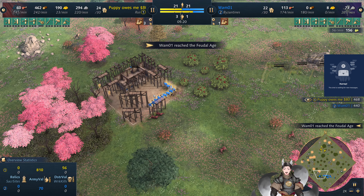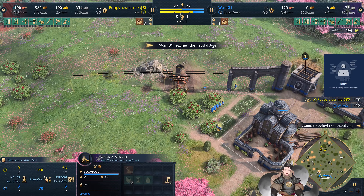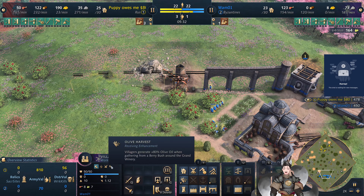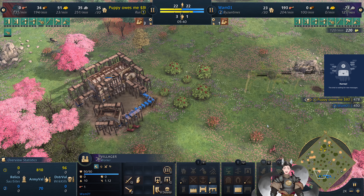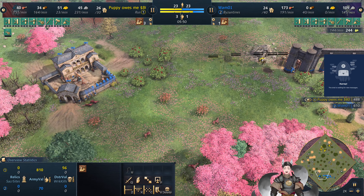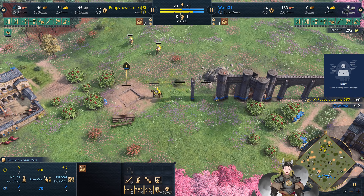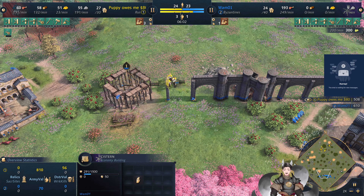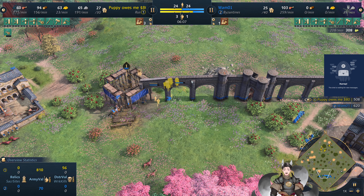We've got that secondary town center already being deployed out over here. Grand Winery is deployed right there, which helped him improve the oil collection for these berry bushes up to 80%, giving quite a bit of value. Granted, it is a one-time usage. If he would have placed the Grand Winery right there, he could have got two berry deposits.